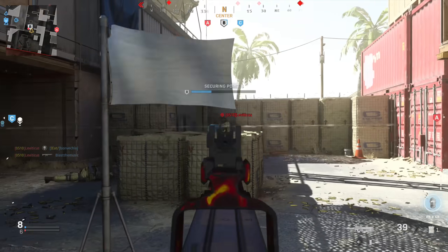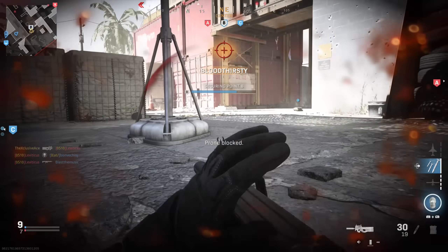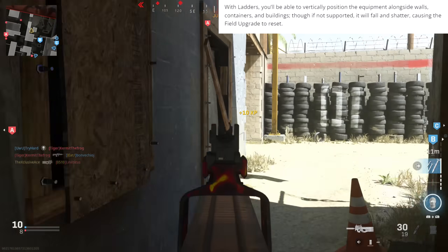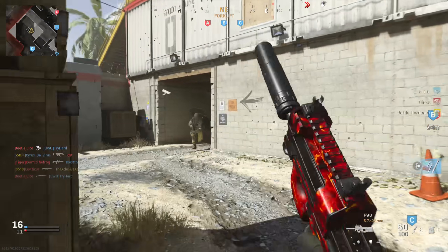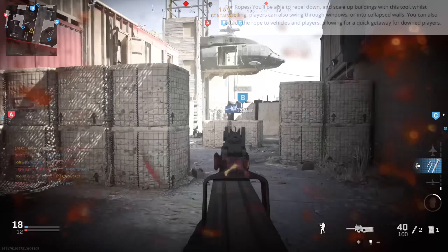The first one is ladders and ropes, which are apparently field upgrades in Modern Warfare 2. With the ladders, according to Ralph, you'll be able to vertically position the equipment alongside walls, containers, and buildings, although if it's not supported in that particular area the ladder will just fall and shatter and your field upgrade will be reset. As for ropes, this appears to be a field upgrade as well, allowing you to rappel down and scale up buildings.